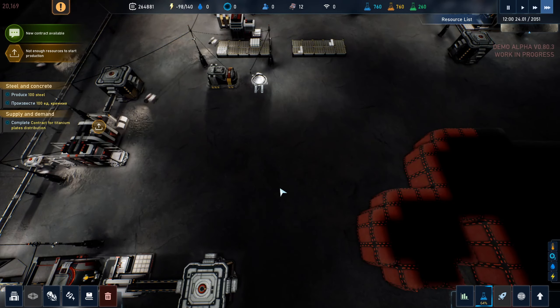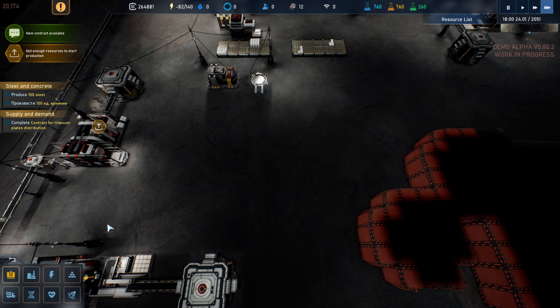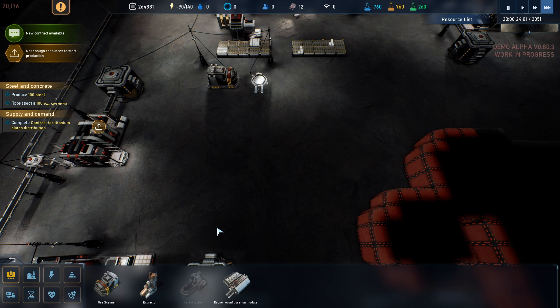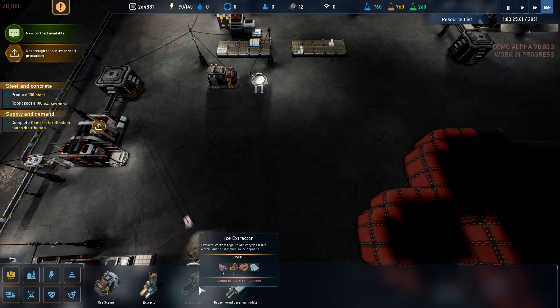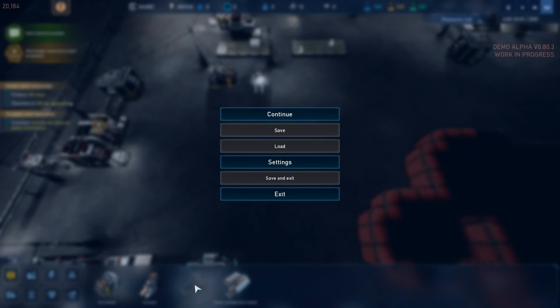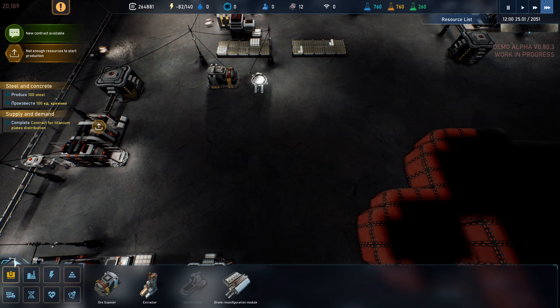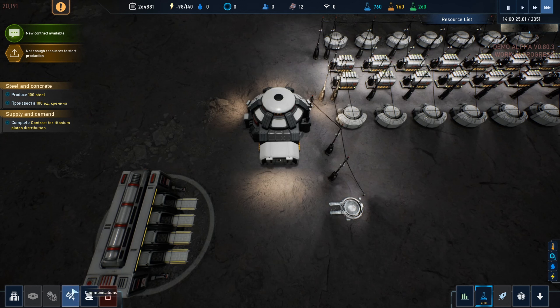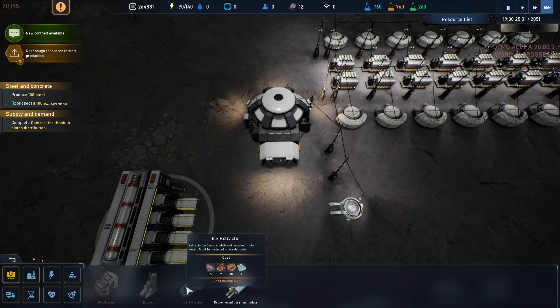Let's look into the tech tree while we're waiting. Ice extractor - so that's something kind of new. Can we do that up top? Whoops, let's go up top. Out of this - buildings. Not yet.